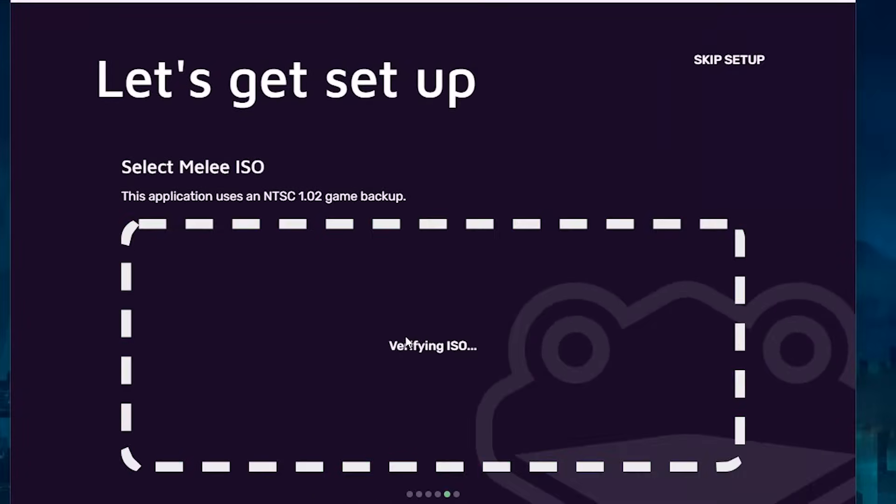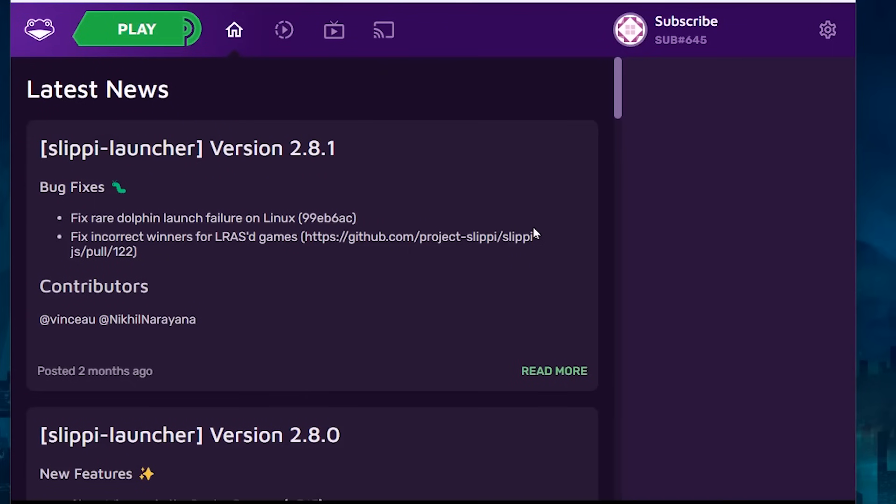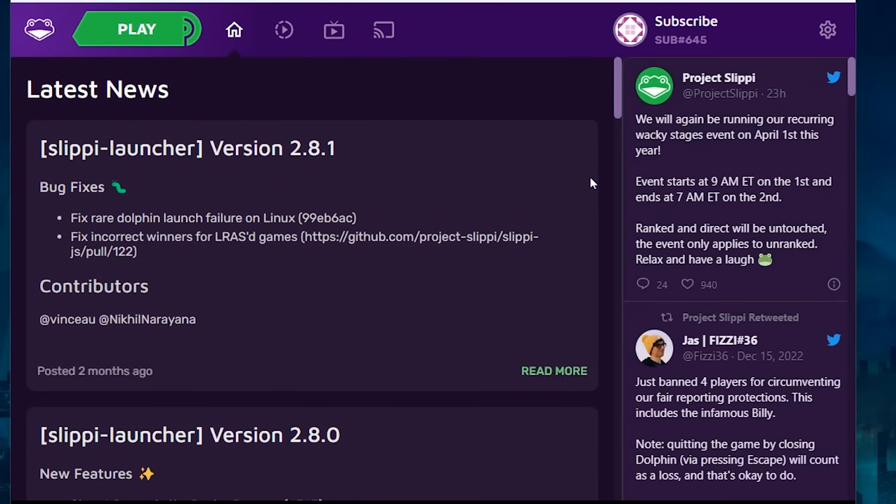You got your ISO — you drag it to the window, and there you go. You can start playing the game now. Turn down your speaker audio before you press play, because it starts really loud.